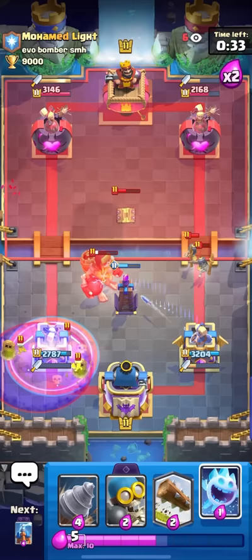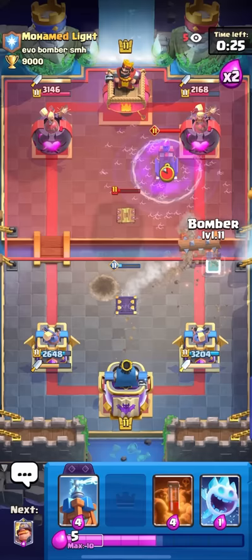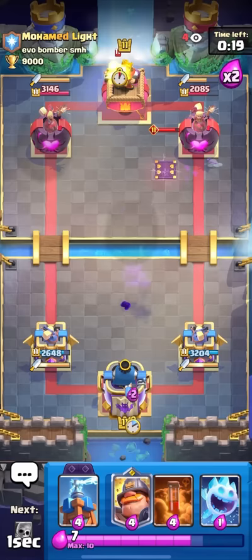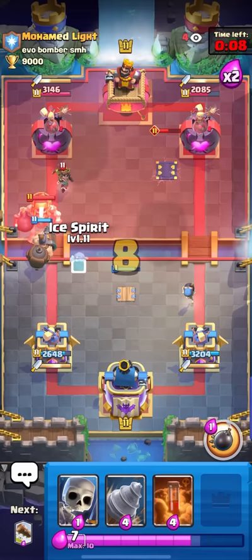He knows that so he goes for the evo zap. I'm gonna drill plus log for the guards — really good defense, very well played. He's actually slowly catching up in damage but that small lead I got in single elixir is helping me a lot. I'll block the bridge with the mighty miner — he might go for guards plus zap or guards plus ice spirit. Yeah, zap plus guards — I'm fine with that, I'll just log.